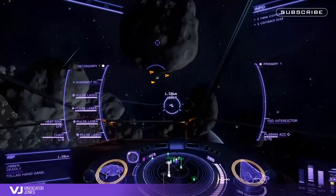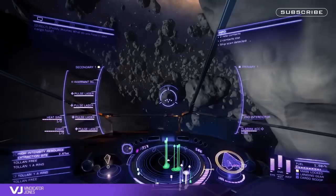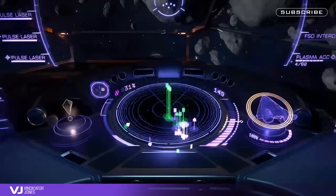Be aware of your environment, especially in an asteroid field. The FDL tends to slide around a lot, so being prepared for that will help you maintain your advantage, especially when using flight assist off. Watch your centre radar — zoom in close if you can — as this will give you good indications of other enemy targets, security patrols, or civilians that are close around you.